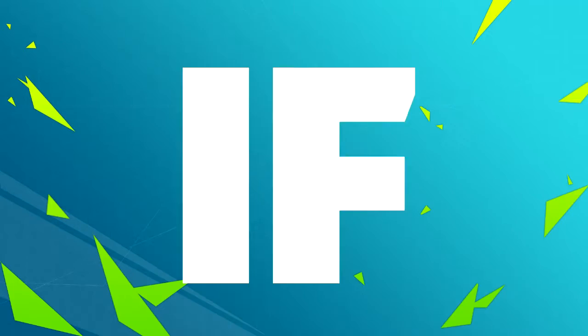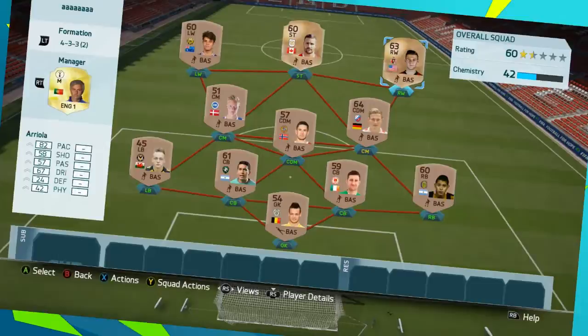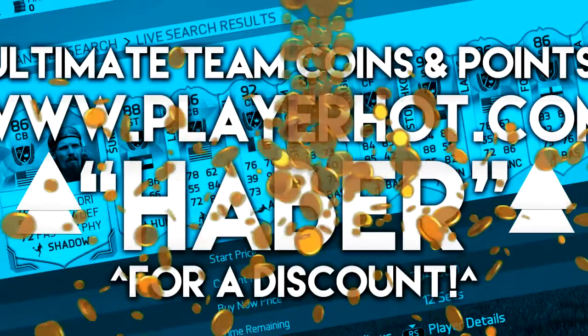If you're looking for any Ultimate Team coins or FIFA points to turn a team like this into a team like this, then go to playheart.com. There is a link down below and if you use the code HABER, you get a cheeky little discount.